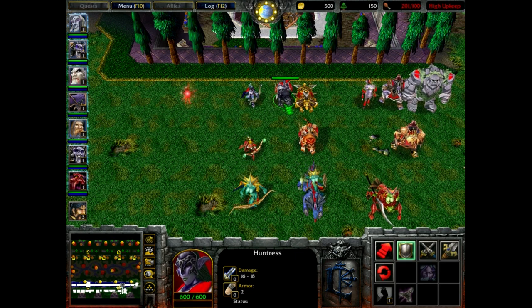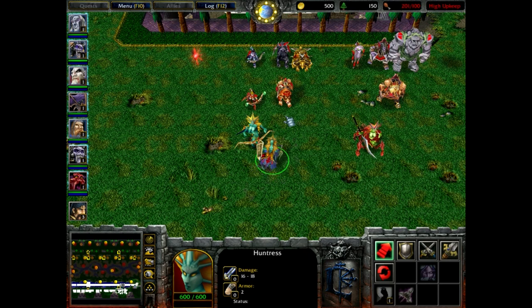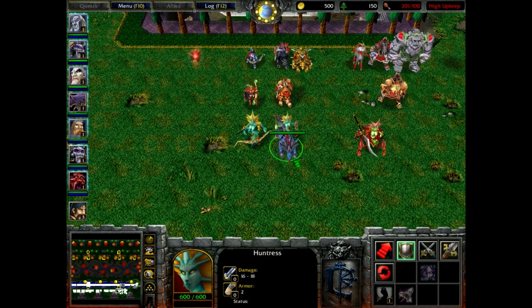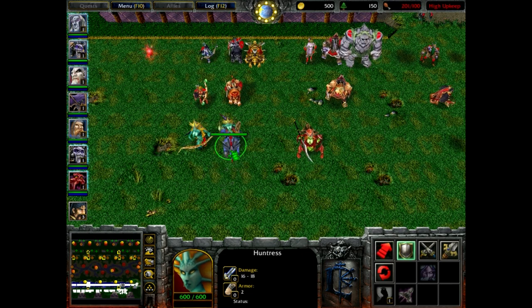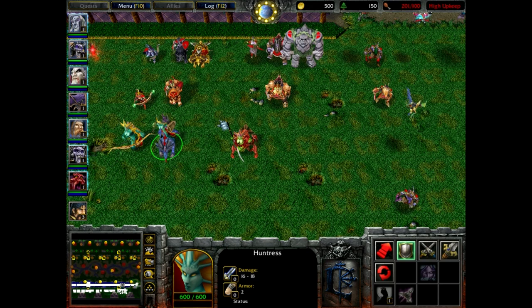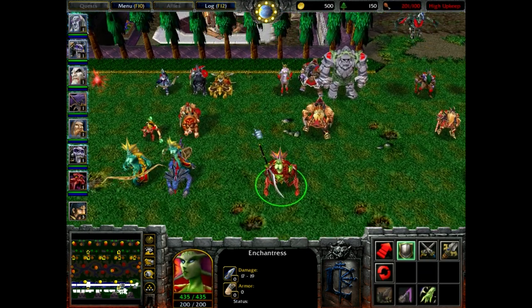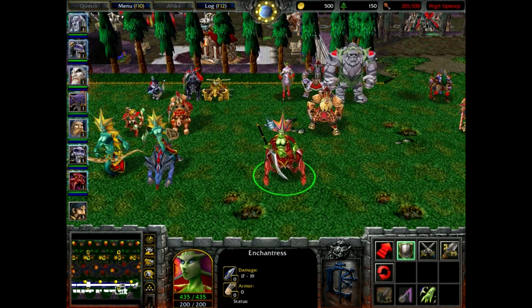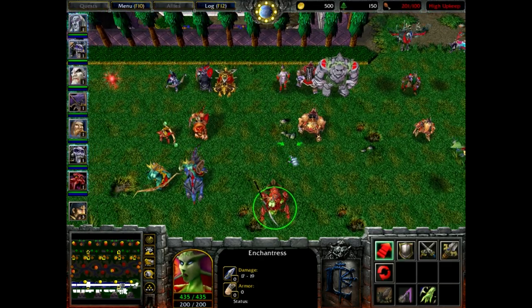We have the huntress for the blood elf version, and one of my latest creations: the naga huntress, where instead of a tiger you have a snapdragon with a naga siren riding it. There are no ballista equivalents yet. For the dryad, I don't have alternate versions yet, but for the naga there's another latest creation: the naga centaur, which will be the dryad equivalent for the naga.